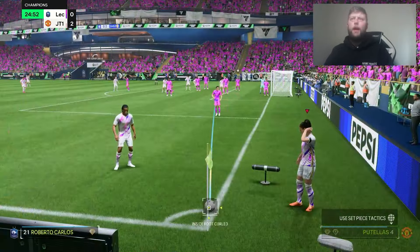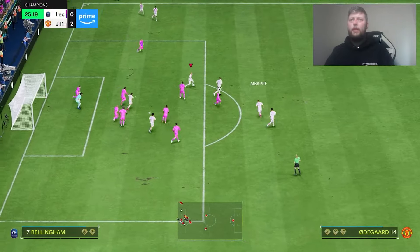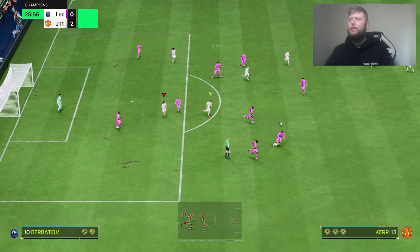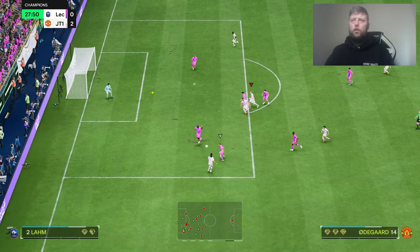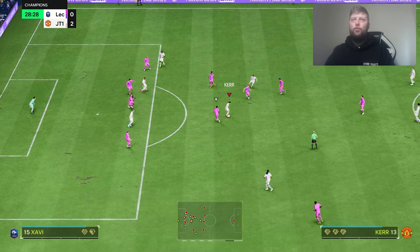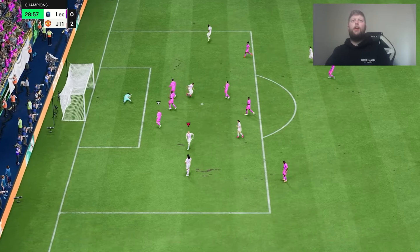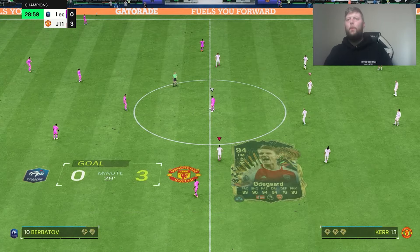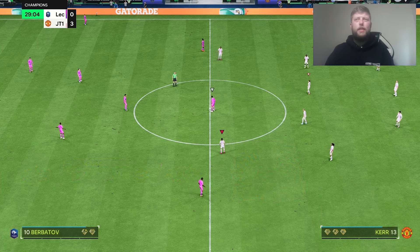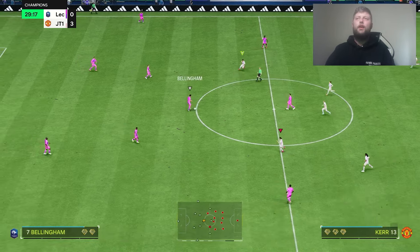We've got 93 long shot, 90 power — definitely should have the capabilities of a goal from there. Going to find him in here, a little turn onto his right. Good ball touch. Finesse shot — maybe should have taken a touch again. Go for the shot and Odegaard's easily got that — it's open and he's got a left foot to shoot with it. That is where we want him, in and around that box, just outside. Kind of like what Foden was doing yesterday — he's just really good as that kind of secondary attacker.